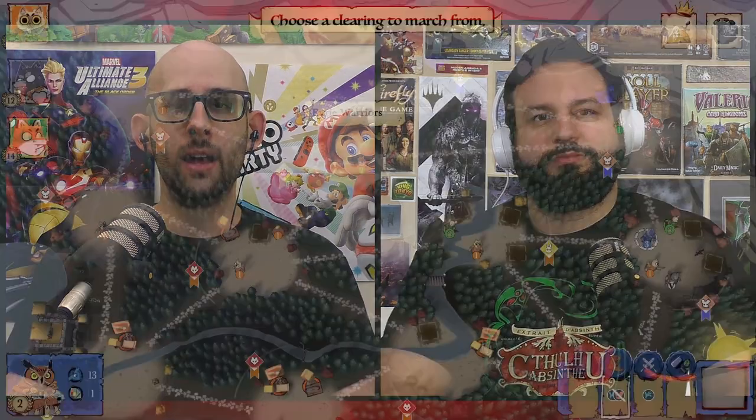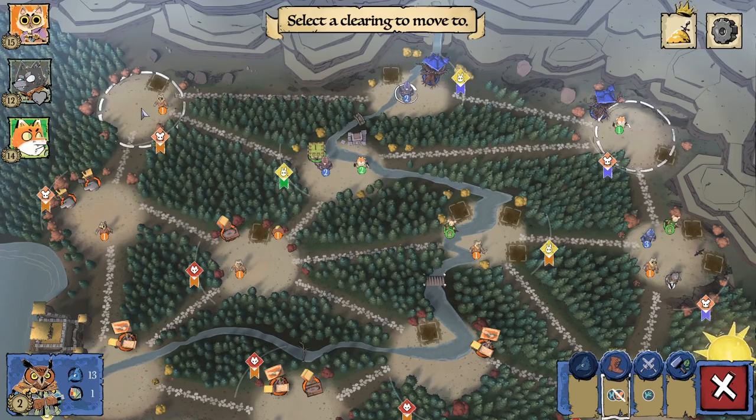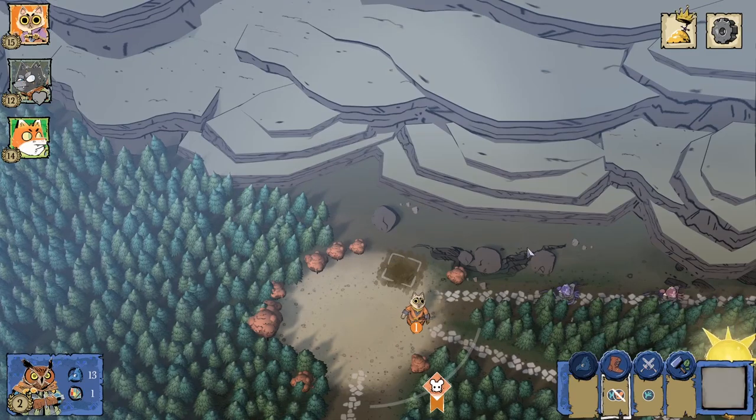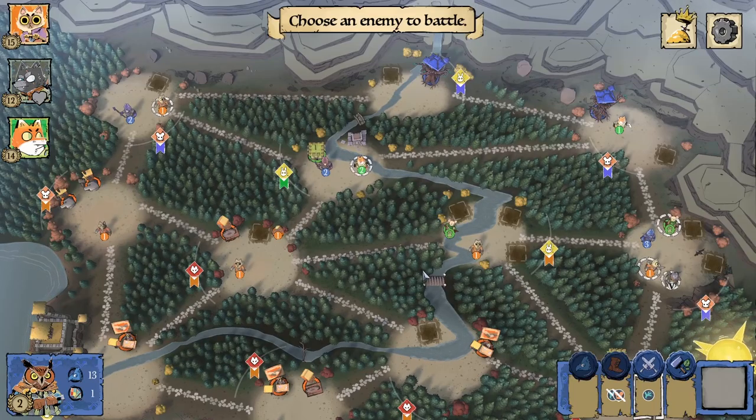They have challenges for all the groups, so there's a lot to dig into. I love the original physical Root, but for example I'd never really played a full game as the Eyrie. With this, it gave me the opportunity to do that and I was like, oh, I actually really like the way they play. And because I don't have to get a group together and set it all up, it's easy for me to try out different factions in different ways.